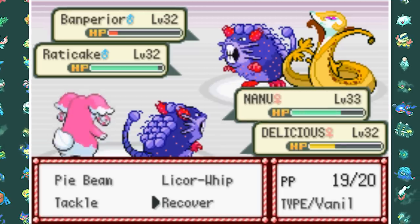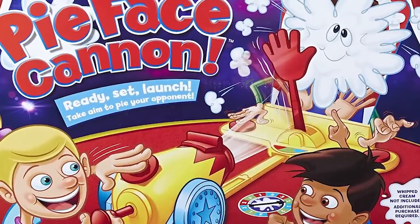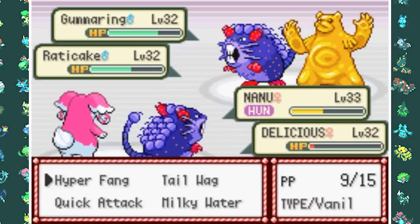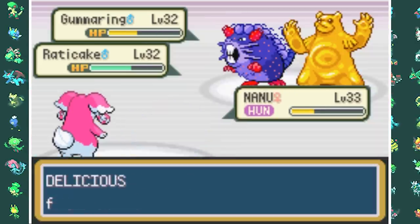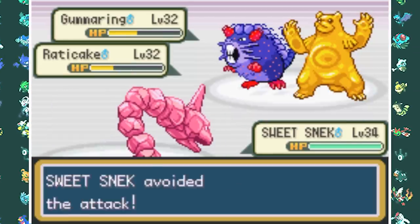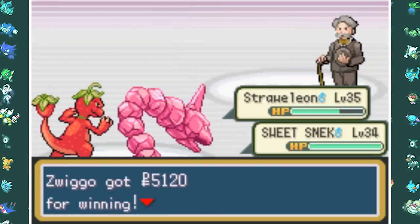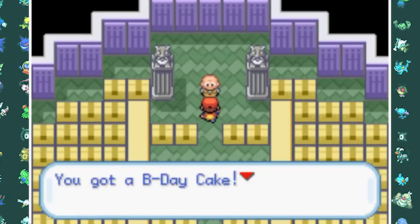Pybeam took out the Banpirior — I love Pybeam. Then Hyper Fang on Raticake, Gummer Ring comes out, but eventually Raticake goes down to Ursa Ring and I switch in Sweetsnack. After more Pybeams and Hyper Fangs, Sweetsnack's Magnitude 9 kills the last two Pokemon. We then get the Birthday Cake, which is basically the Pokeflute equivalent of this game.